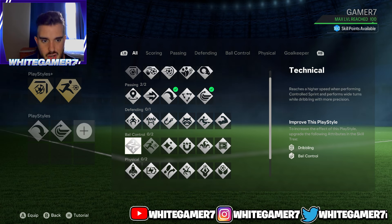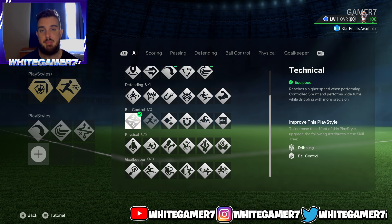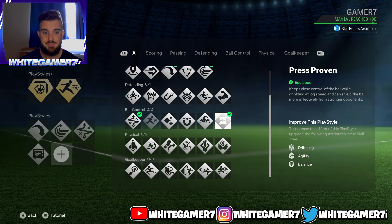Next we have Technical, which allows your pro to reach higher speed when performing the control sprint — that RB dribbling a lot of people have been doing this year. It's a very good one; the regular version works well. The next one is Press Proven. When jogging at speed with the ball, it stays very close to your feet, and when shielding the ball, it's difficult for opponents to knock you off. As a winger, you need to protect the ball, and this play style helps with that.